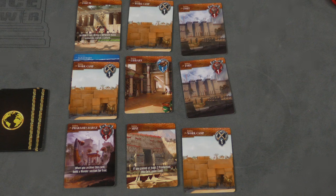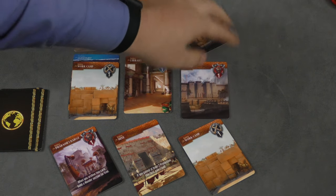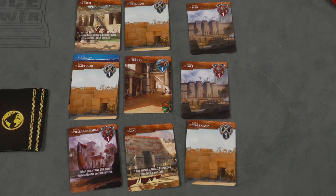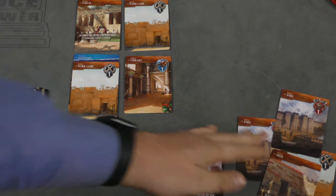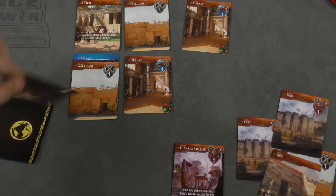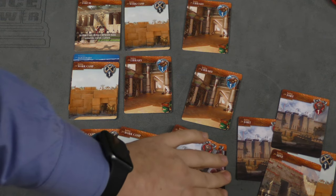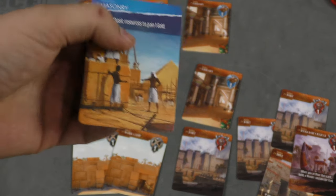On a player's turn, they're going to activate one row and one column in their city — maybe the bottom row and the last column. It's up to you which row and column, so you're activating five cards. At the end of your turn, you discard those and use the deck to fill in the new spots. If you activate a card on top of a knowledge card, you'll be able to use that knowledge.